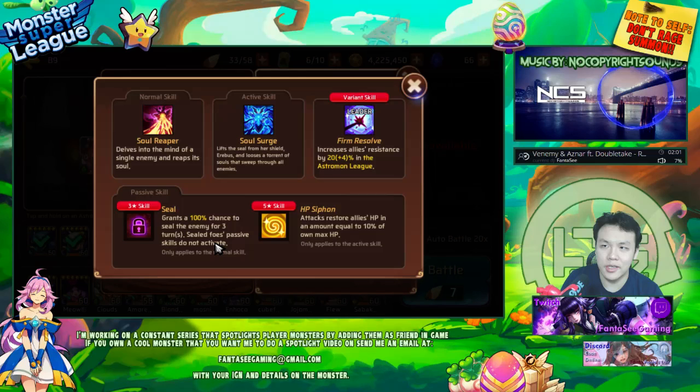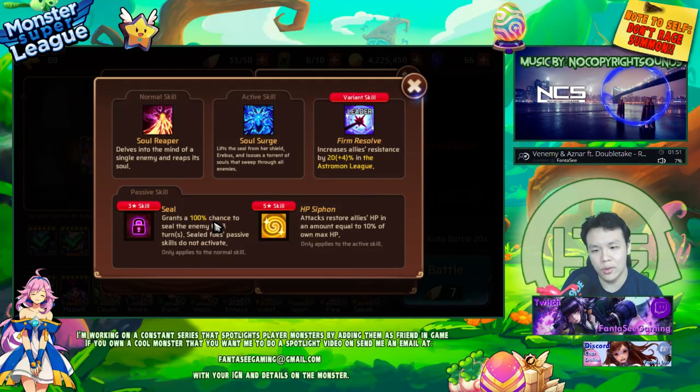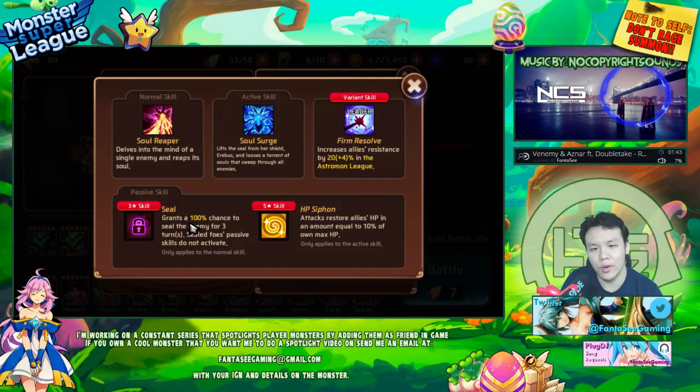There are barely any other skills that last for three turns, and as soon as you land this, it makes all passives useless — things like aggression, stun on normal skills, or any sort of effect they have becomes completely useless. This makes her really strong in PvP, but it also works well in PvE because if you land this, enemies aren't able to stun you, armor break you, or do anything weird to your monsters.